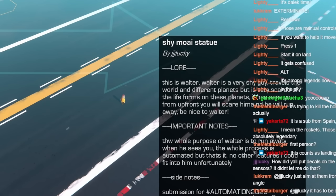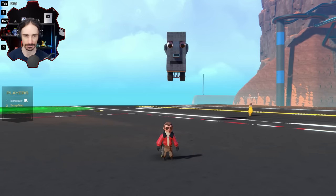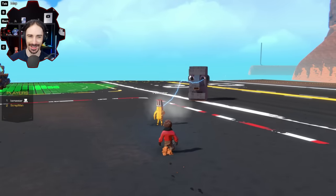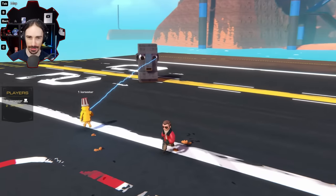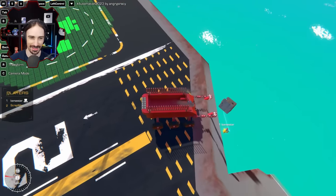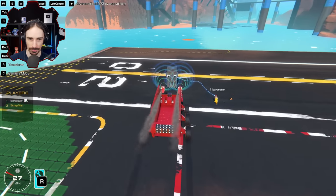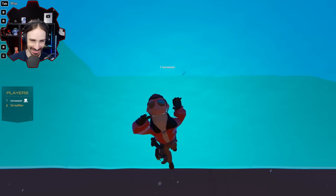Let's check out the Shy Boy Statue by JJJ Lucky. This is Walter — Walter is a very shy guy who travels the world but is very scared of life forms on this planet. If he sees you from up front, you'll scare him and he'll run away. So be nice to Walter. Let's try to scare Walter — hey Walter! The face, the expression is great. Oh, poor Walter. We need something bigger. Don't do it to Walter! Oh, he's scared, he's pulling me. Walter is strong. Walter got arms.